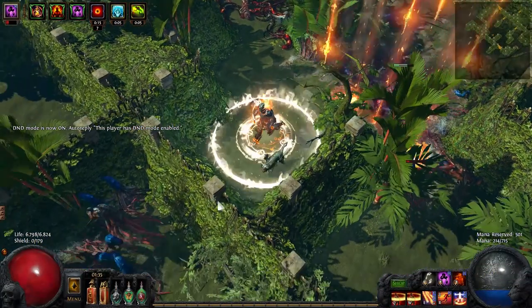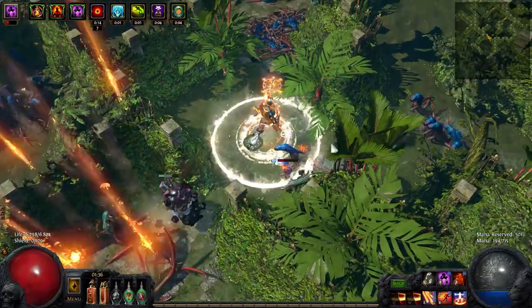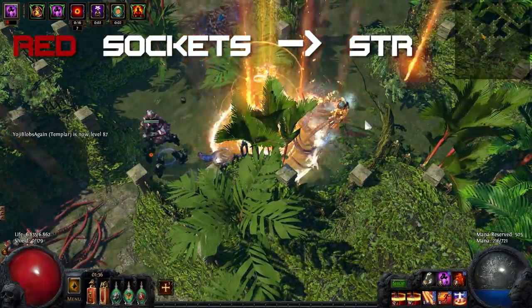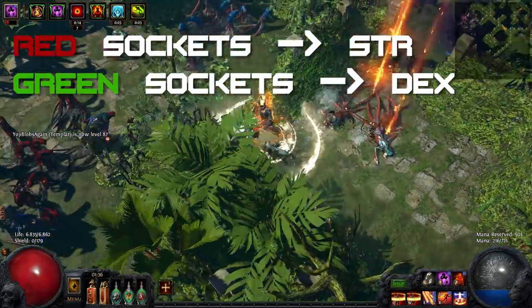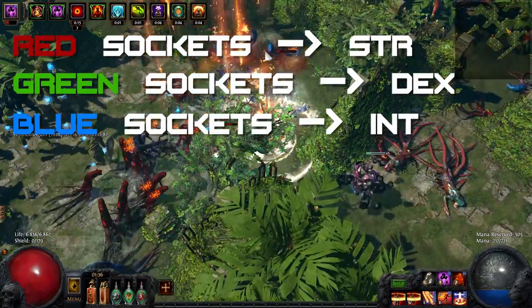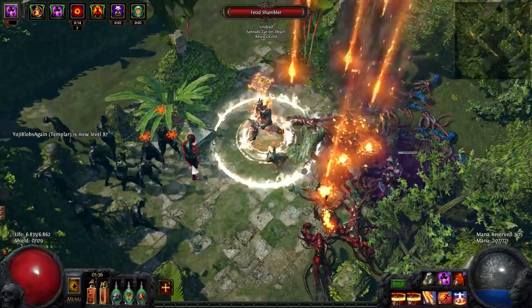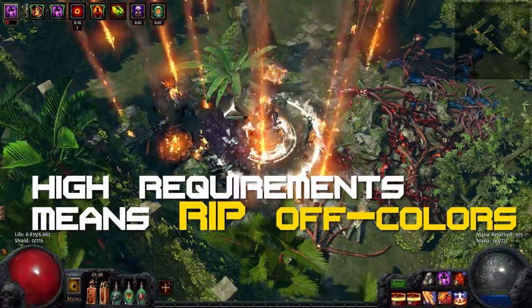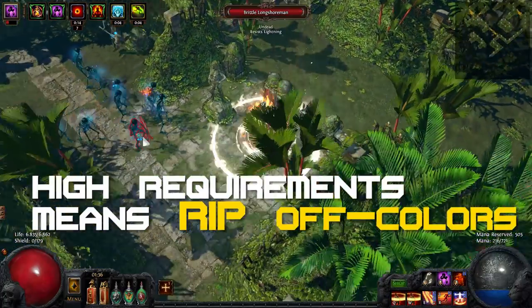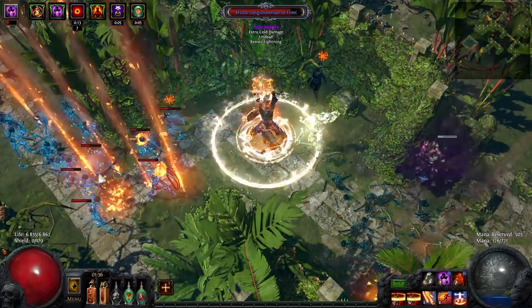For items, the attribute requirements influence how likely it is to roll which color of sockets. Red sockets roll more often the more strength the item requires. Green sockets are facilitated by higher dexterity requirements, and blue sockets roll more easily on high intelligence requirement items. On the flip side, rolling so-called off-colors becomes more difficult the higher the attribute requirements are. That means rolling many blue and green sockets on a high strength base will be very difficult.